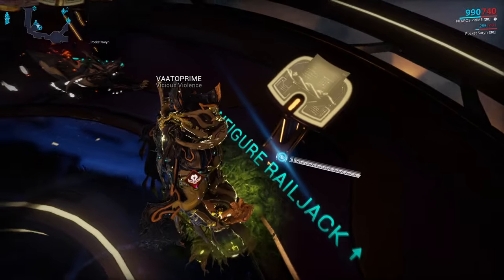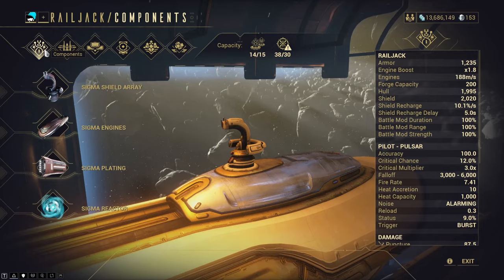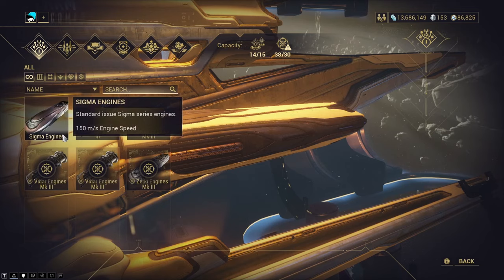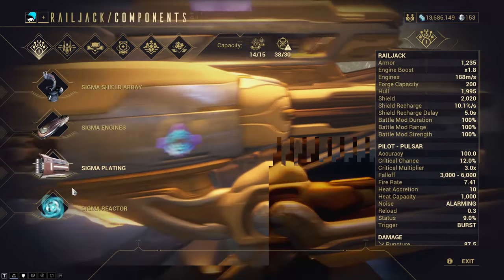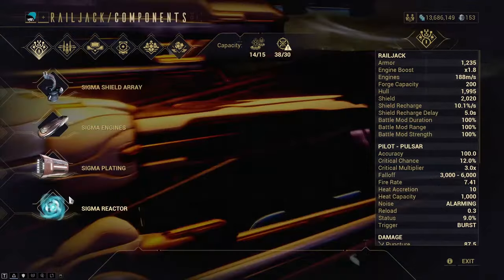Now that you have your Railjack you'll have access to the configuration panel. The first section is your components which make up your Railjack. The shields improve your shields, the engines improve your flying speed, plating increases your Railjack's hull and armour — hull translates to health here — and the reactor buffs your Railjack mods, which we'll get into later.